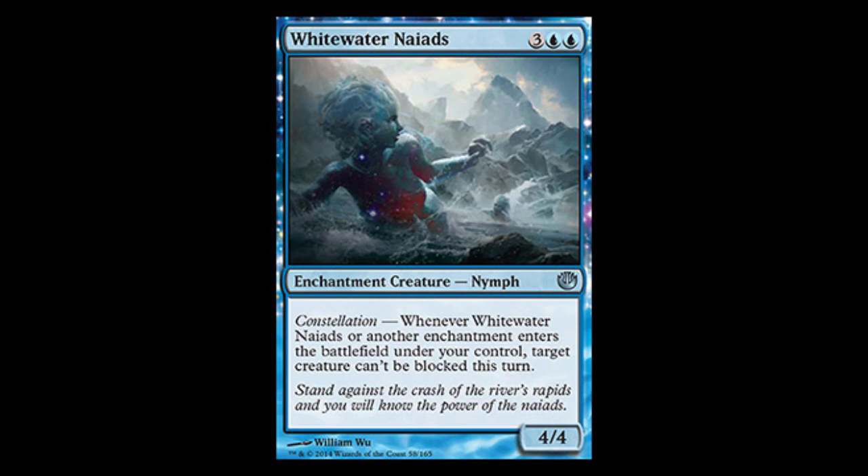Hi and welcome to MTG Managed Guru. Today we'll be looking at another new mechanic in Journey into Nyx — the second one being spoiled is Constellation.